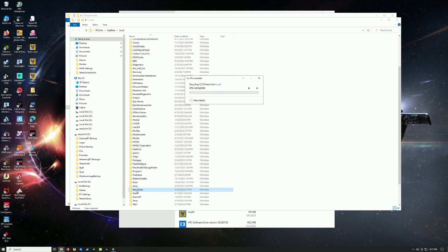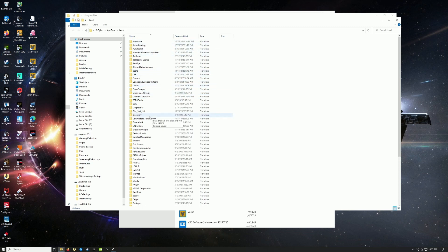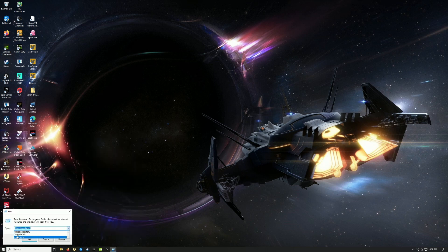Delete the RSI Launcher folder and also Star Citizen. Basically we have to delete everything. Your game is safe but your settings will likely be messed up - it's a new version so we have to do it. You'll need to redo your key bindings again. If you saved your profile somewhere in the cloud you're good, but I don't think this game saves to cloud yet. Also go to Run and type %appdata% - I'll leave both commands in the description.